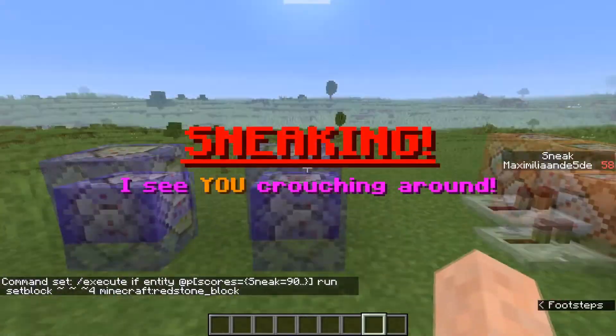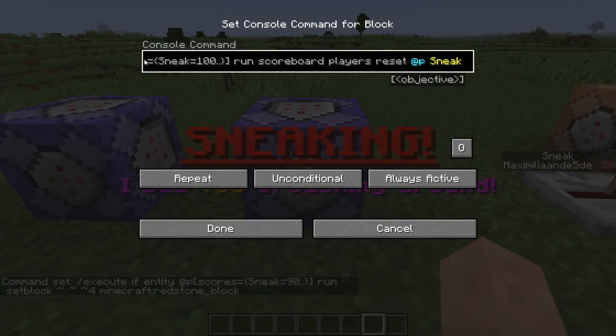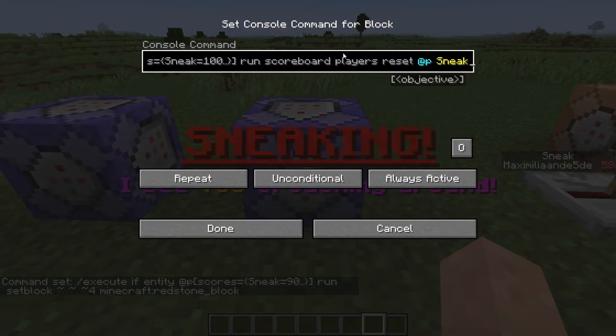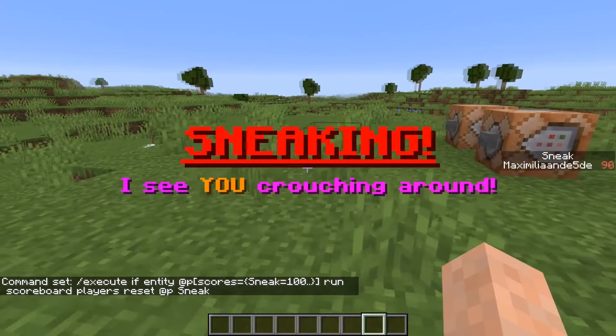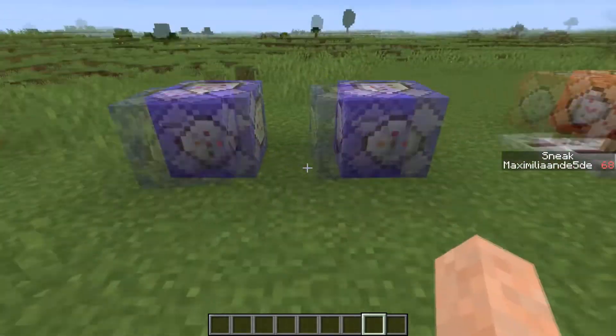This second command block resets the counter for the player. It executes if the score is above 100 — you can tweak these two values to make it work for you, depending on how many times you want the command to run. This runs a scoreboard players reset command to reset the sneaking score. You'll see the counter on the right go up to 100 and then go back to 0.